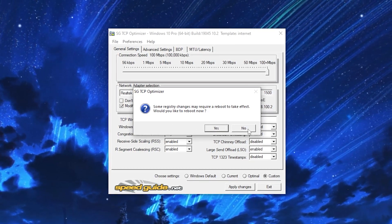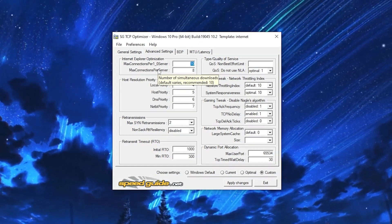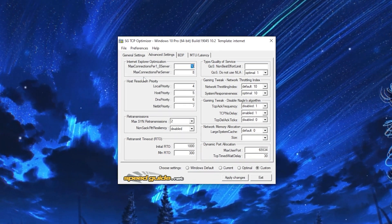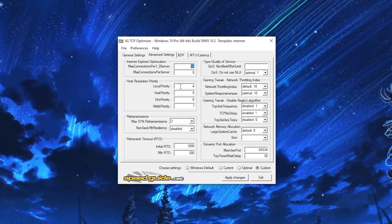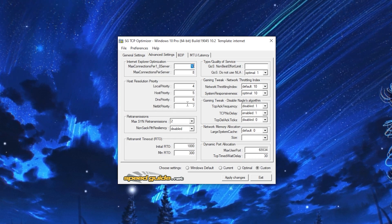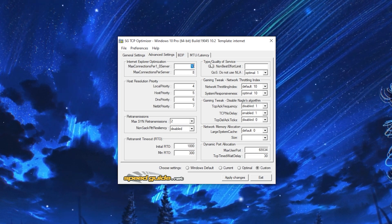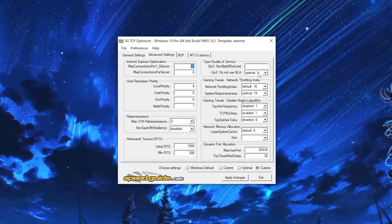Click OK — when asked to reboot, click No. Go to Advanced Settings and follow these settings exactly: Max Connections Per 1.0 Server set to 10, Max Connections Per Server set to 8. For host resolution priority: Local Priority 4, Host Priority 5, DNS Priority 6, NetBT Priority 7. Set Transmission to Default, and for Type of Service / Quality of Service, set it to the optimal option.